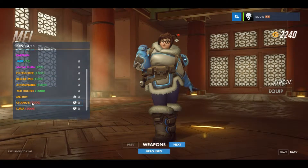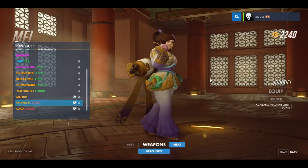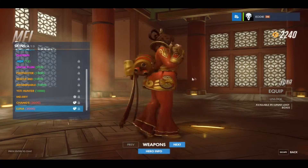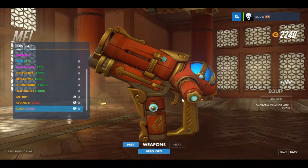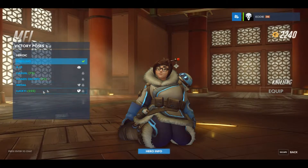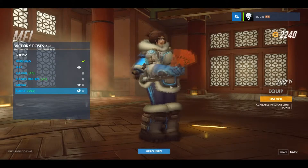Next up we've got Mei. Mei has two skins for the Rooster event - one called Cheongsam which looks quite cool and suits her well, and the other one is called Luna which has a color design pretty much matching the event. She also has a victory pose called Lucky - pick a card, any card - it's an envelope.